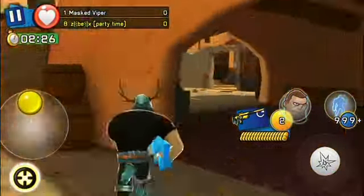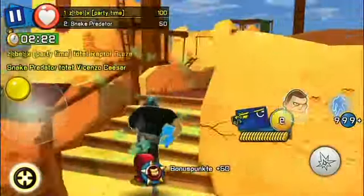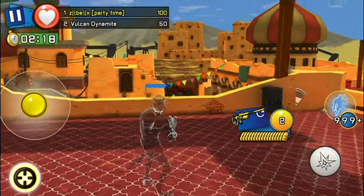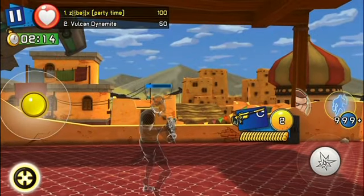Hi guys and welcome back on my channel. I just discovered a new glitch which allows you to get infinite invisibility without wasting your stealth gadgets. The only things you need are the KMO rifle and just a few stealth gadgets.